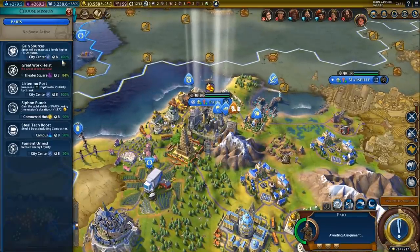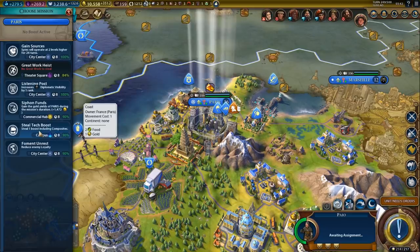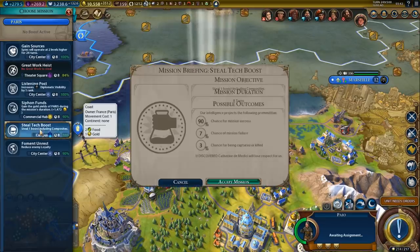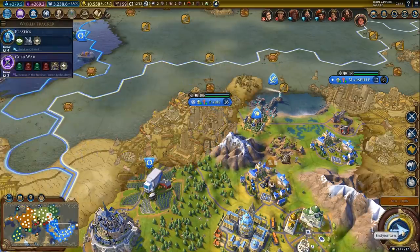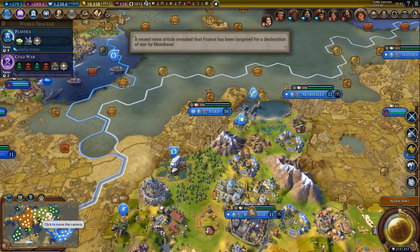As for our spy, let's see - 90% to steal attack boost. Let's do that then, works for me. We could use some more attack boosts, certainly.